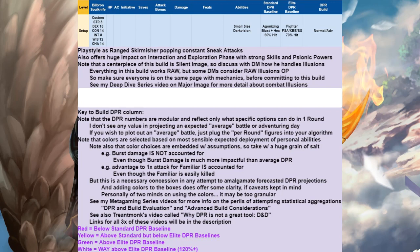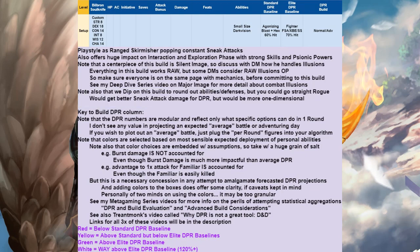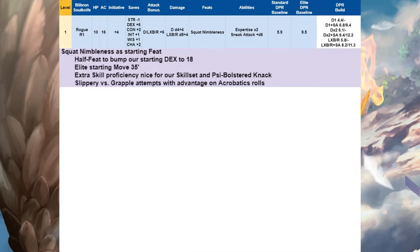Also note that I dip on this build just to round out its abilities and defenses, but you could go straight Rogue. The trade-off is that you get better sneak attack damage going straight Rogue, which will increase your DPR quite impressively, but you'd be more one-dimensional and lack all the other stuff that the dip adds. Still, if you don't like the dip I chose, you can do a different dip — the base kit is pretty good.